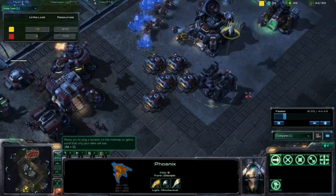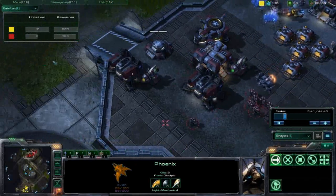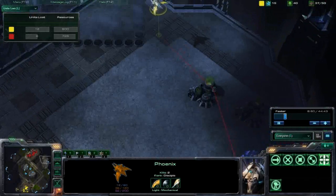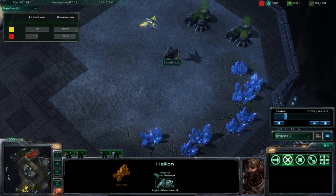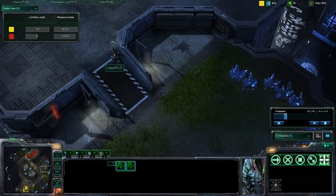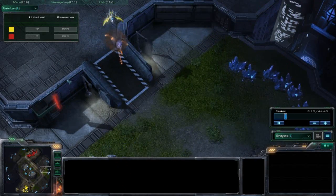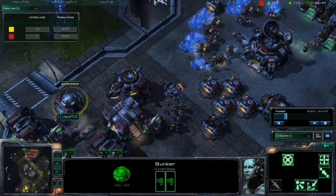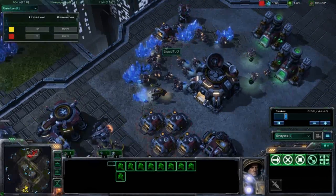We do have a Bunker going up at the front of TLO's base with two Marauders in it to try to hold the choke. The Phoenix is coming back just for scouting this time. It's just barely going to dodge — actually that's a Hellion, not the Viking. Both those units are just being used for scouting around the map. The Stalkers are now coming over, and a Graviton Beam holds that Hellion in place a little longer as the Stalkers take it out — good little play there to get an edge after losing those early probes.